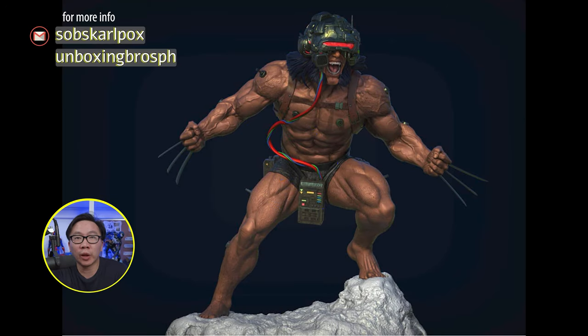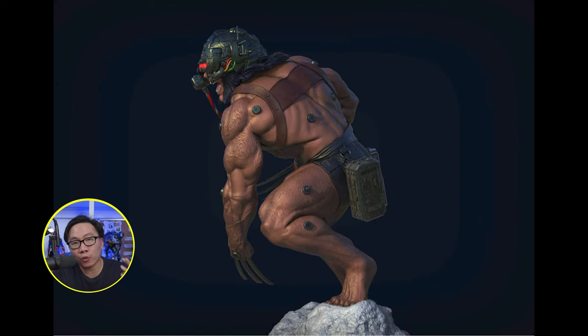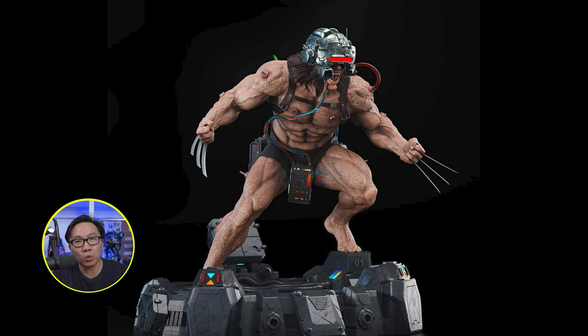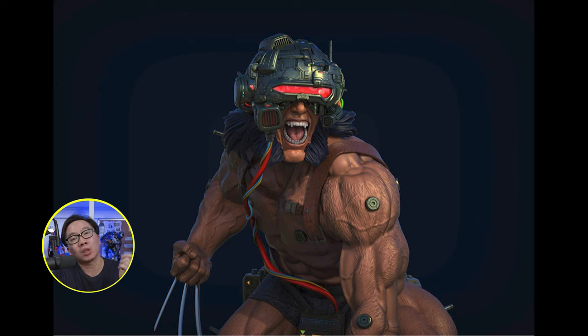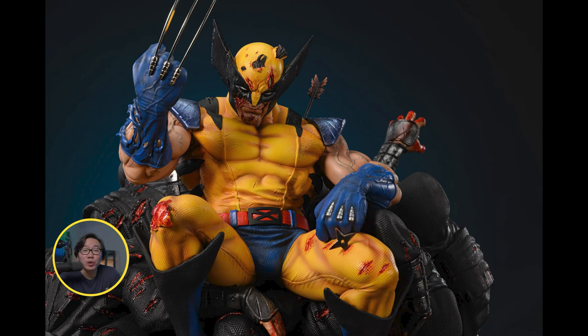We have a full reveal for the renders of this Weapon X. It comes with a lot of switchouts — 4 portraits, 2 bases, 2 torsos. And it is sculpted by Alejandro Pereira.